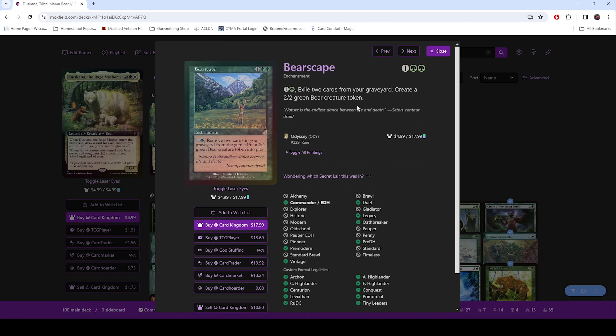Bear Escape — you can exile two cards from your graveyard and create a green bear creature token.